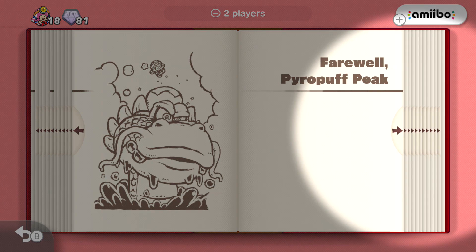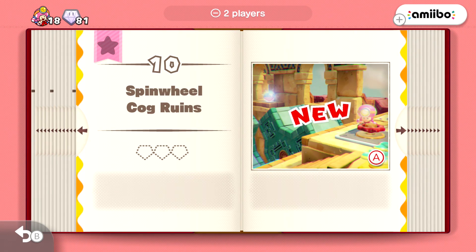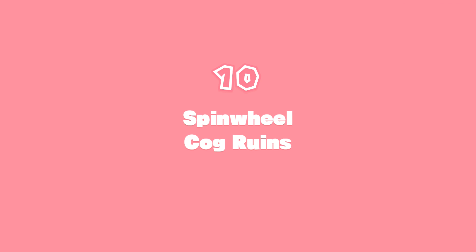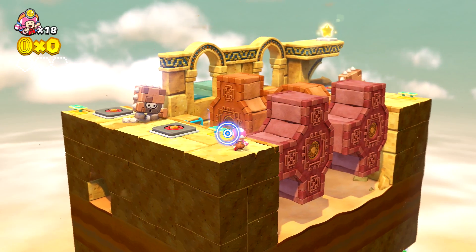So we have left Pyro Puff Peak and move on over to Spinwheel Cog Ruins. Level 10! This actually looks quite intense, maybe a bit difficult to say the least. We'll see what ends up happening. Toadette is ready, so I'm ready too.